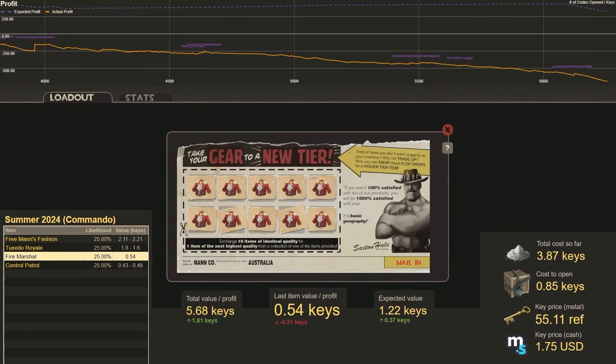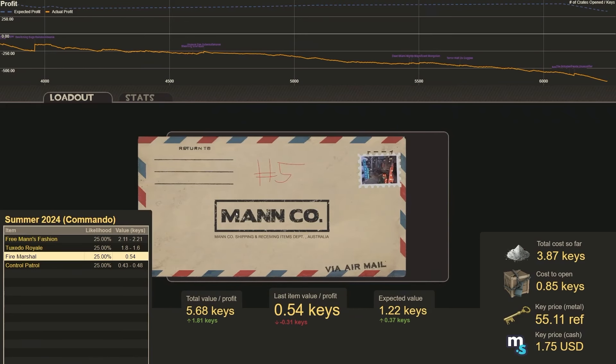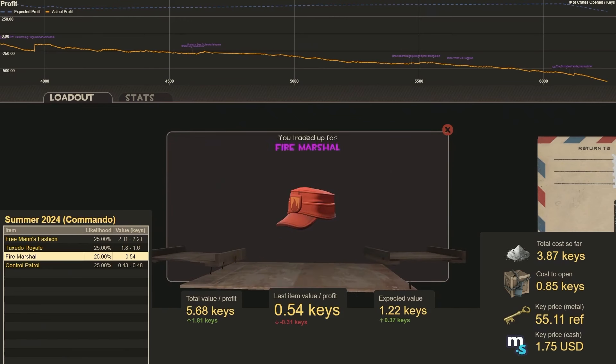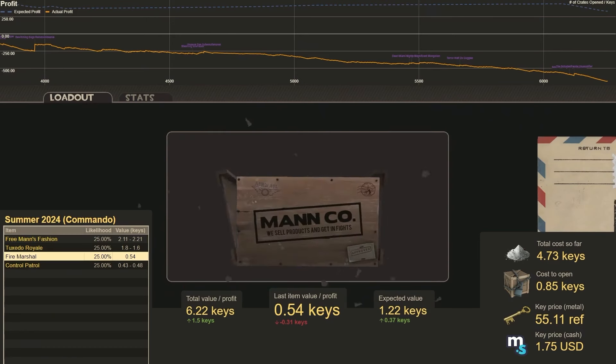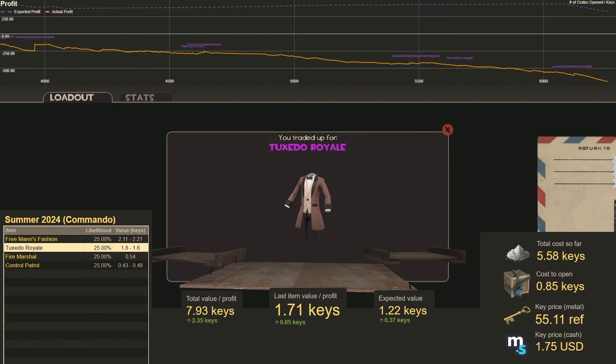We will do the same trade-up again. Number 5. We get Fire Marshal again — that's a loss again of 0.31 keys. One more time. Number 6. That is Tuxedo Royale, which is a little bit of a profit at 0.85 keys. Nice.